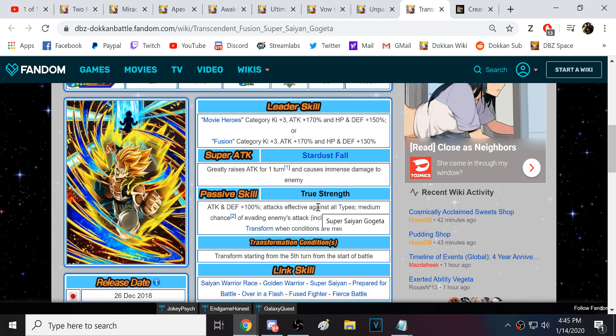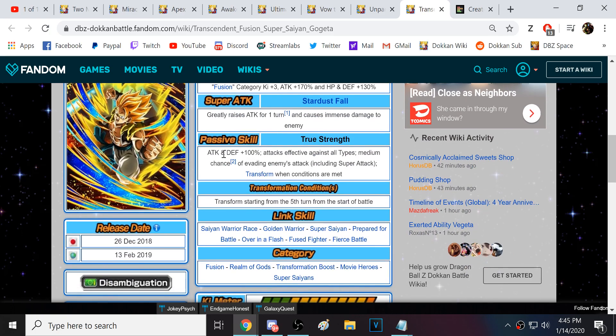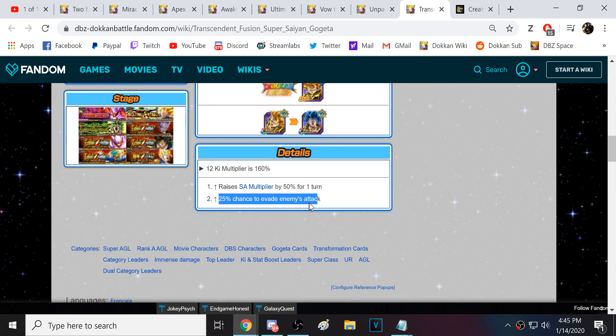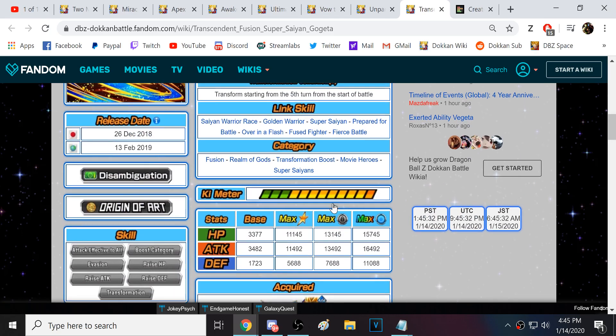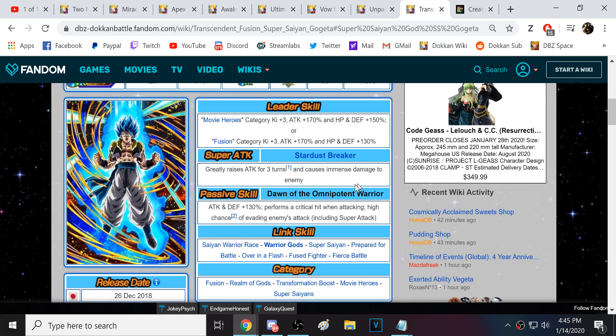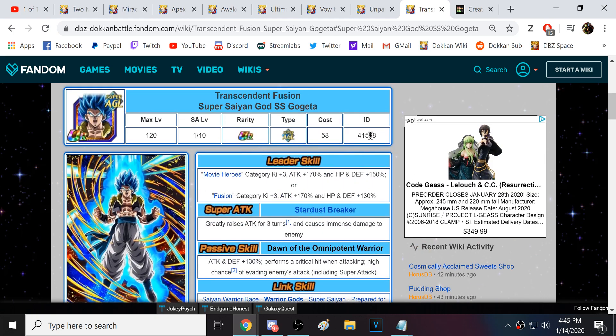He gets 100% attack and defense, so his defense is okay. Typically in Super Battle Royale and some of the tougher stages he will take a lot of damage. He is effective against all types, like pretty much all Gogeta units end up being. But then he has a medium chance of evading enemy attacks — the issue is that 25% to evade, you can't rely upon that at all. That's kind of the negative about this guy defensively. But once he goes blue with his guaranteed crits and high chance of dodging, he's ridiculous. Obviously this Gogeta is a silly, silly boy.